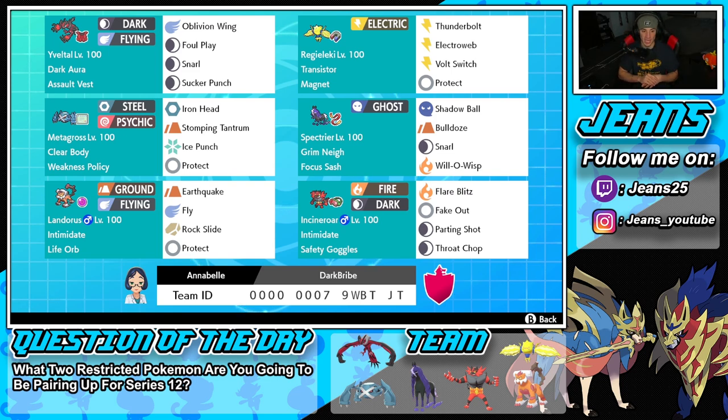Right next to Yveltal is one of the best speed control Pokemon in the whole game — Regileki. Transistor, Magnet, Thunderbolt, Electroweb, Bolt Switch, Protect. A fairly normal moveset, ability, and item for this guy — cannot go wrong with it. Middle left is Metagross, a top tier physical attacker, especially with that Weakness Policy.